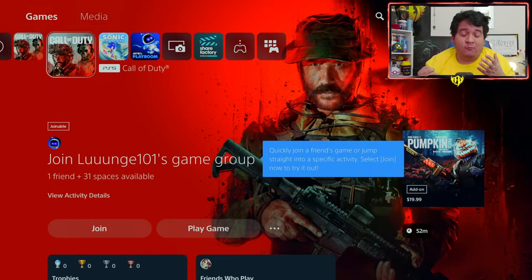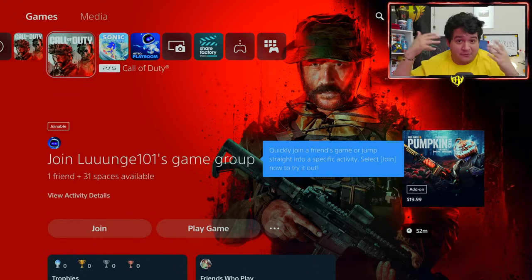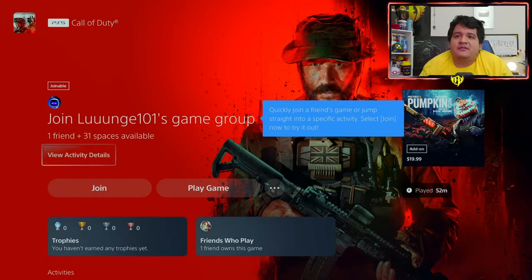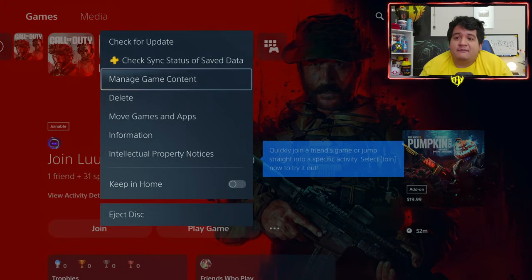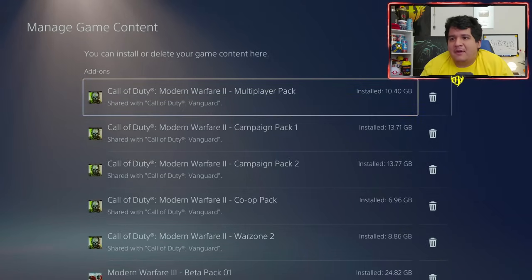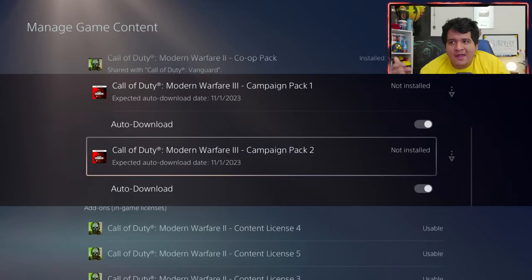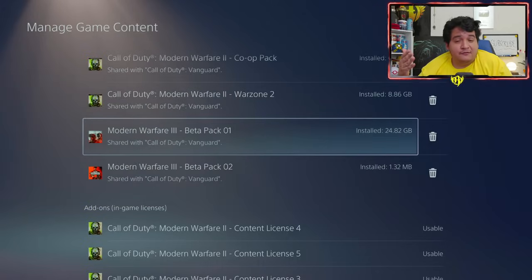One thing we know for sure is happening with this update is that we'll have the ability to download the Modern Warfare 3 campaign if you've pre-ordered Modern Warfare 3 digitally. To do so, go to the Call of Duty app, go to Manage Game Content, and scroll to the bottom. Instead of beta packs, there's going to be something like Modern Warfare 3 Campaign Pack 1 and Campaign Pack 2. I don't have it on my screen because I haven't pre-ordered just yet, but that's how to find it. If you've pre-ordered, you can download the campaign now to be ready to play it early.